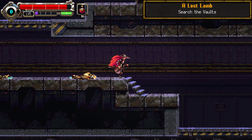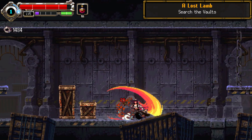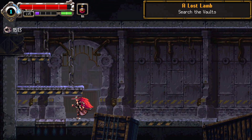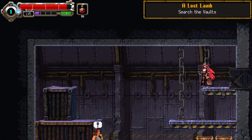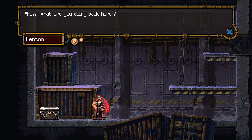There we go. Seems like a dead end here — wait, a secret room. Who's that guy? Fenton. What are you doing back here? What am I doing back here? Can't a guy take a lunch break in peace? Looks more like you're cowering with a sandwich.